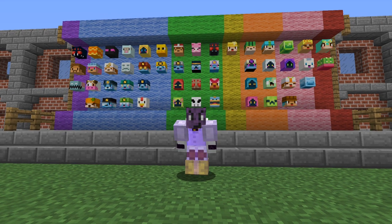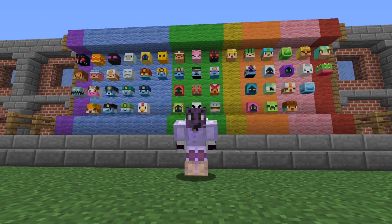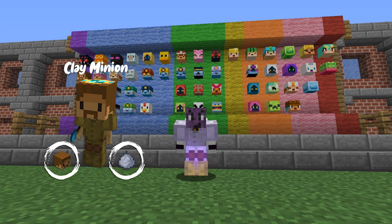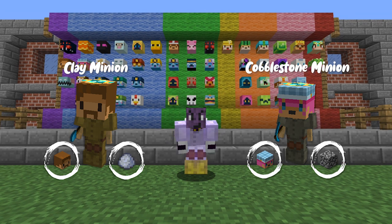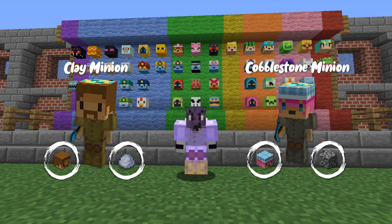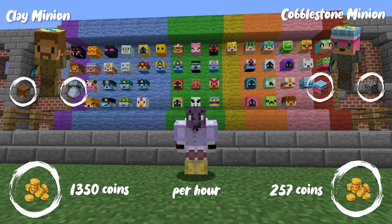There are 48 minions and every single minion doesn't come even close to any others. So if we take two minions as an example, you have the clay minion and the cobblestone minion. Both of these minions are pretty much in a really high class of a tier list, but both of them have such a difference between their kits.